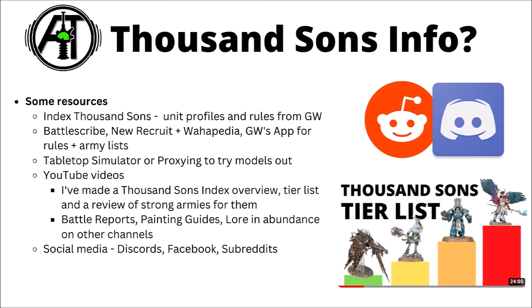When planning out an army, there's plenty of other resources that you could dig into. It's probably worth having a read of Index Thousand Sons early, just to get a rough idea as to what choices you have in the army and what units you might most be interested in. You could think about building army lists with things like Battle Scribe, New Recruit, Warpedia, or Games Workshop's app. If you wanted to try before you buy, you could always think about proxying some models, or use Tabletop Simulator if that's something you're into.